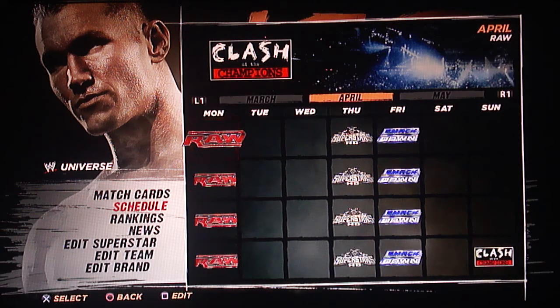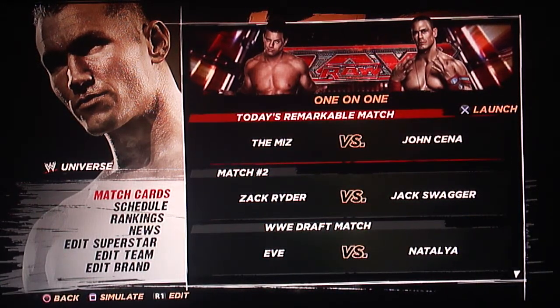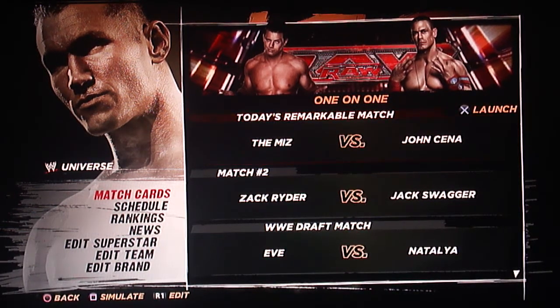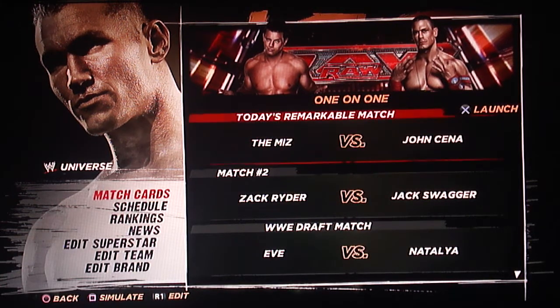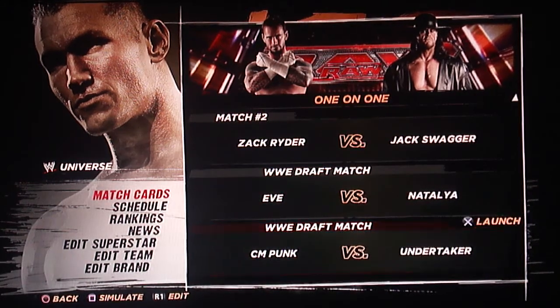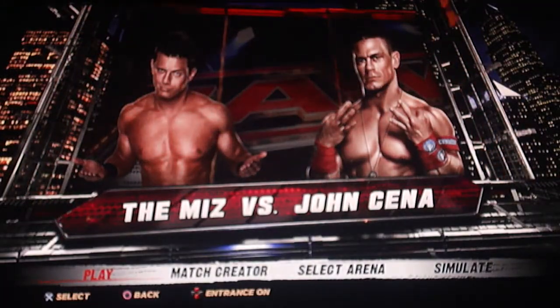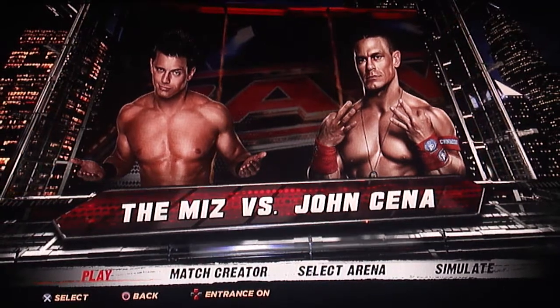We're starting off today with a remarkable match between The Miz and John Cena. If you're new to Universe mode, when it says a remarkable match it means this is part of the ongoing storyline — the Miz made it so Cena couldn't become a number one contender anymore. We had Mason Ryan in there for a bit, but our main event is looking to be a champion versus champion match. We'll be starting our first episode of Monday Night Raw, so welcome to Universe mode.